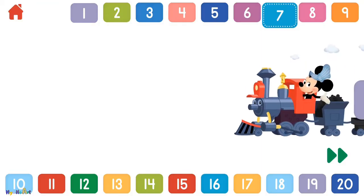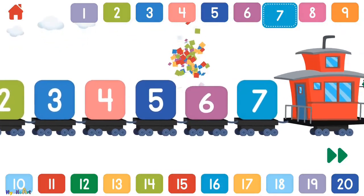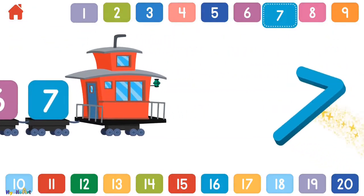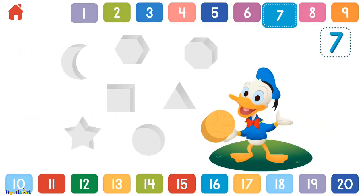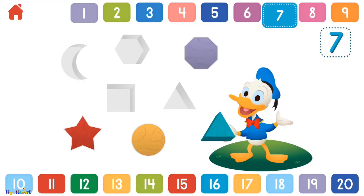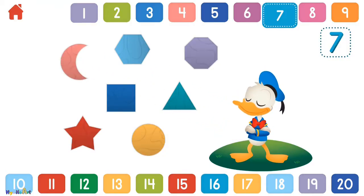Let's count to 7: 1, 2, 3, 4, 5, 6, 7. Can you help Donald put 7 shapes in place? 1, 2, 3, 4, 5, 6, 7 — spectacular! You placed all 7 shapes!